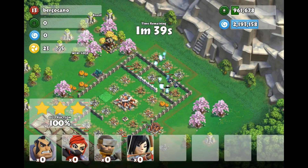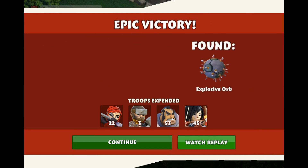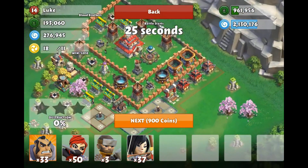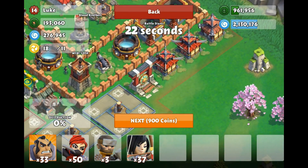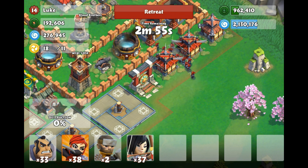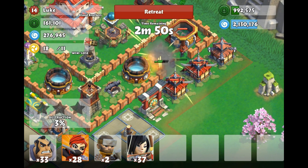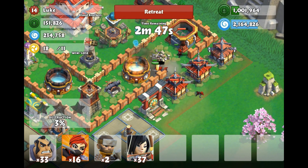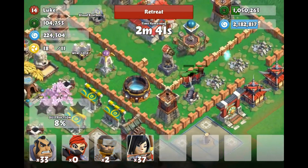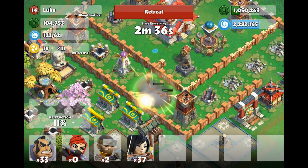That was our first attack — three-star, 700k, and we found that explosive orb thing. Here is our second attack. This guy has all of his storages pretty much in one place, so I have a different army composition — I'm using 50 ninjas this time. I'm just going to drop ninjas and see if they can take out all three storages right over here. As I learned, all the money was not in these three storages — a lot of it was actually in the mines and collectors, which I was a little surprised about.